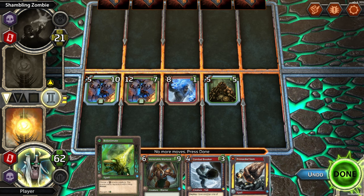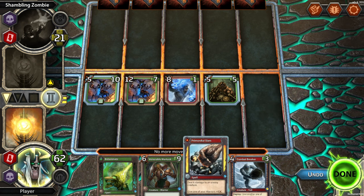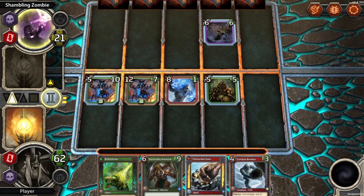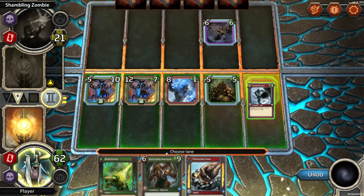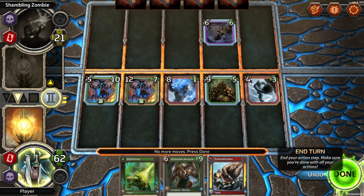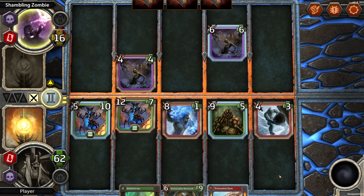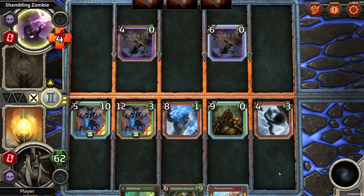There are no enemy creatures to deal damage to, so we can just fill this out. Give another one of your creatures plus 4. So we played the Siren — we're going to play this one to give you over here plus 4, so we can take the zombie out. That'll be it. And we're going to deal a whole bunch of damage — 17 damage? And they're gone.